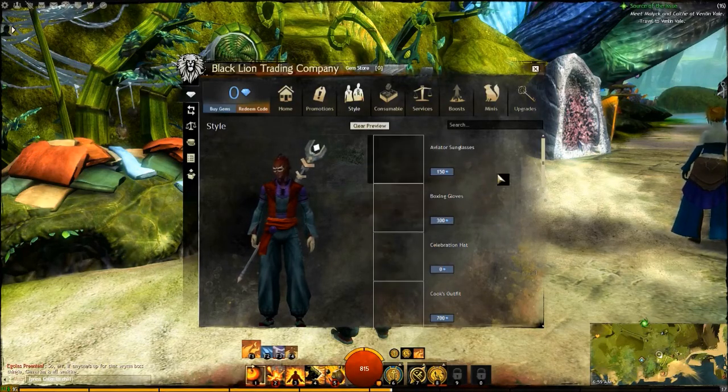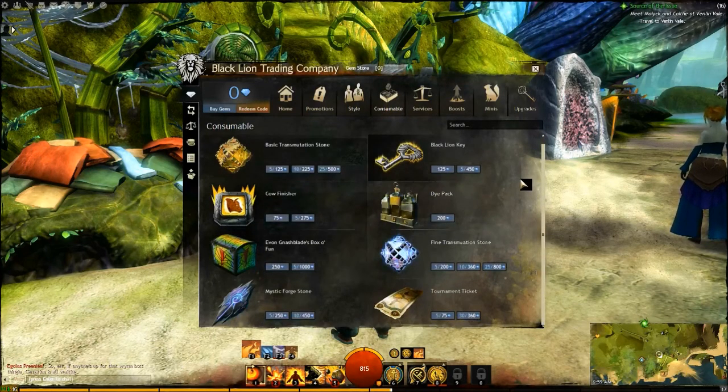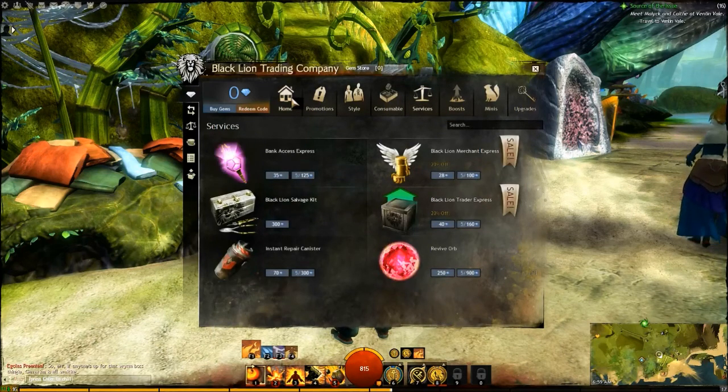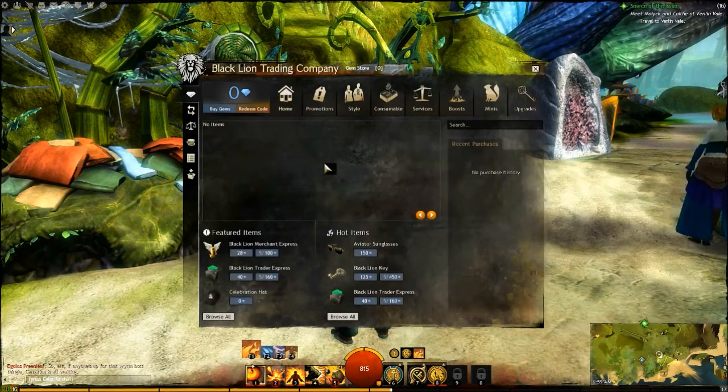Hello everybody. Today is Saturday and I'm going to be playing some of my main. I'm taking a break from all the awesome starting profession videos. I wanted to show y'all the Black Lion Trading Company, which is the real in-game store.